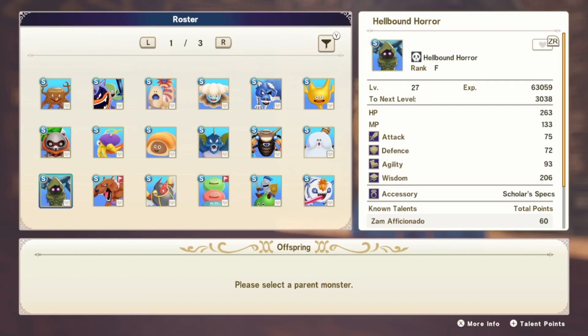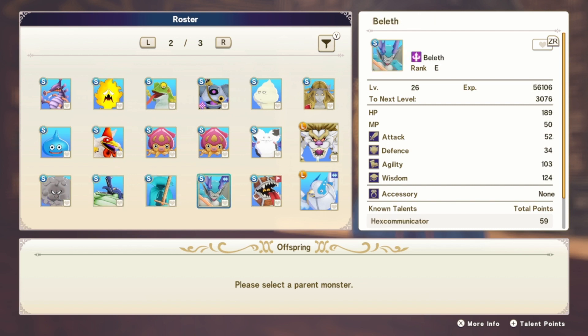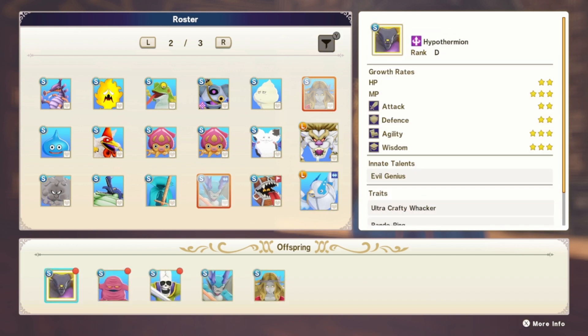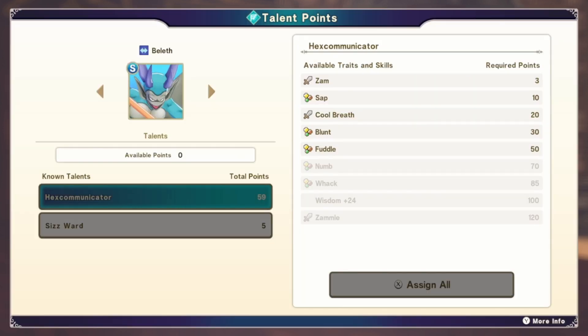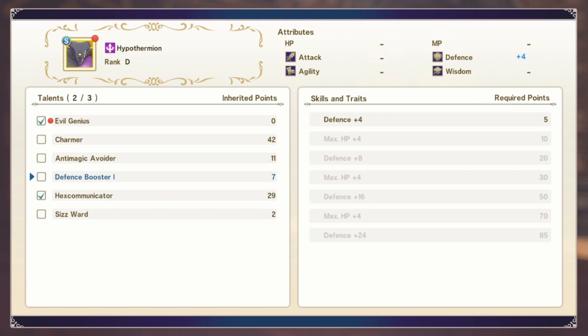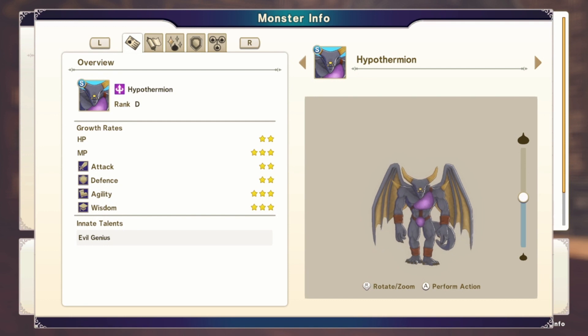Now the next thing I want to do is see if I can merge my iron maiden with anything, or just some of these monsters that I've used for a long time just to get some other stuff. We can get the Brombella — the umbrella enemy — we could get Hypothermion with the iron maiden with Beleth. I actually wouldn't be against that because Hypothermion looks kind of cool. We've got Katap, Kasap, Frenzy, Kanum — multi persecutor sounds really good. You can also get Xaml if we get Hexa Communicator.